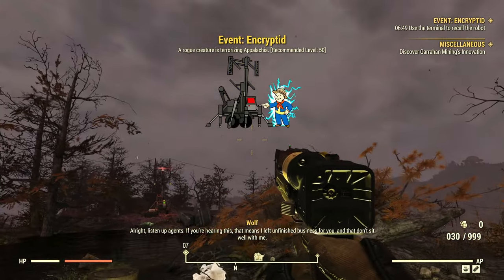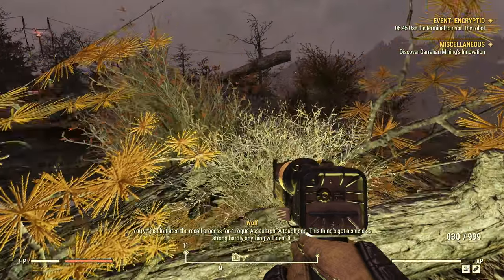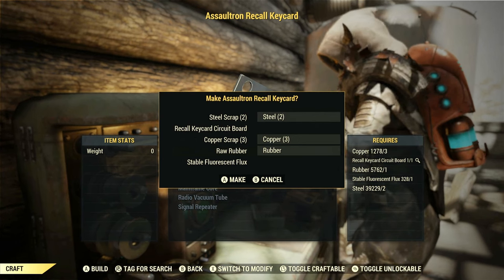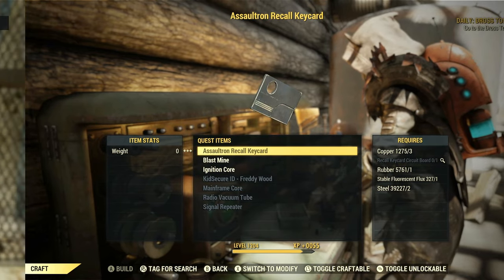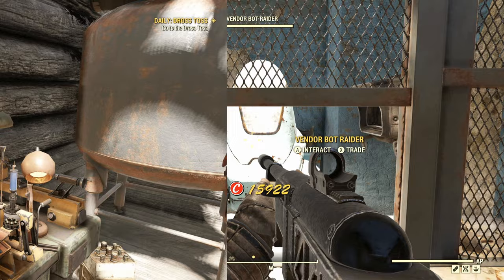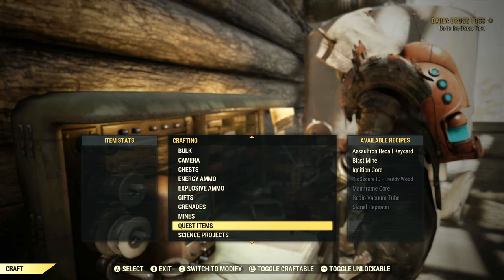Once you complete the event, you can come back every three hours or server hop and trigger the event again if it hasn't already been triggered. However, in order to trigger the event again, you will need to craft another Assaultron Recall Keycard, which can be crafted once you purchase a Recall Keycard circuit board from any train station vendor. Once you have this, head to any Tinker's Workbench and craft one under the Quest Items tab.